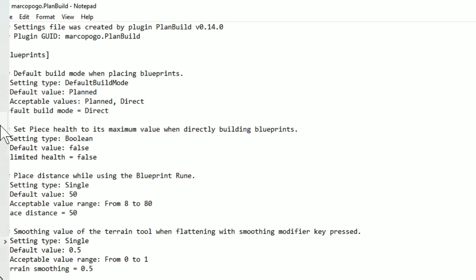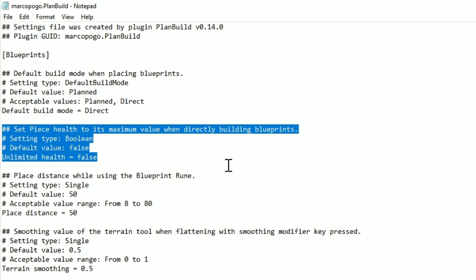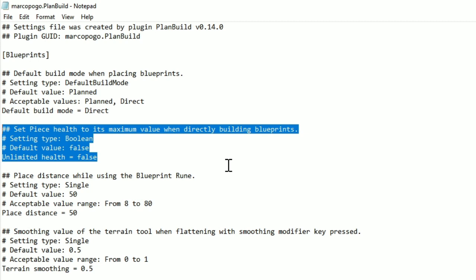Let's start with Plan Build. We need to find the setting that's invincible, and that's right here — it's the second setting: 'Set piece health to its maximum value when directly building blueprints.' If you set this to true, that means that all of the things that you place with Plan Build will be invincible. That means the entire building will be invincible.